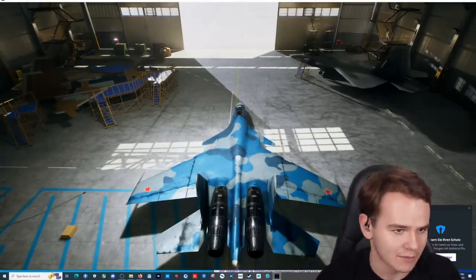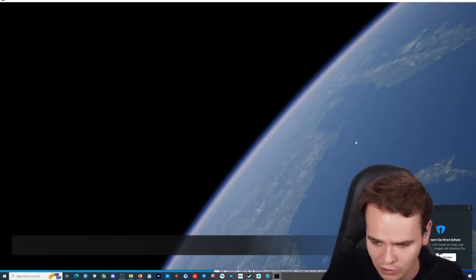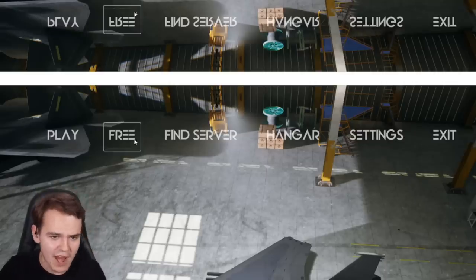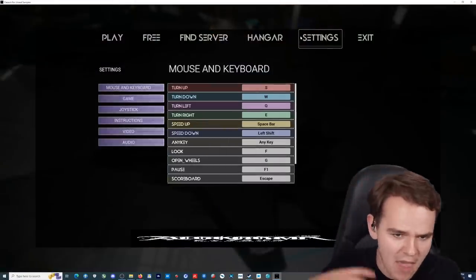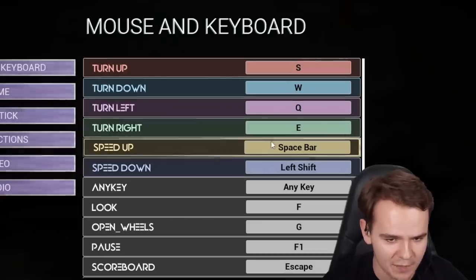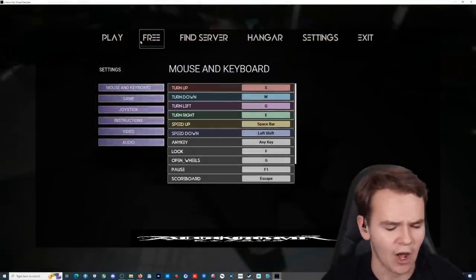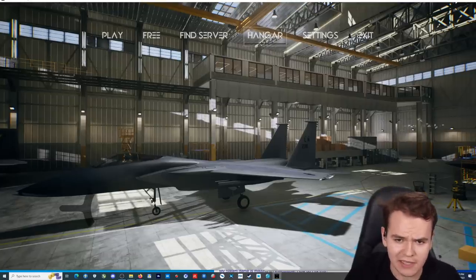Oh, fancy. We can already see the world loading up. Crazy music here. We can have some modes: play, free, find server, hangar, settings. I think the most interesting item would be settings. Mouse and keyboard settings — turn up, turn down, turn left, turn right, speed up with the space bar. This already seems like a great flight simulator. Anyway, maybe time to actually explore the hangar right here, which when we click on it, doesn't work. I just bought this for 80 bucks.